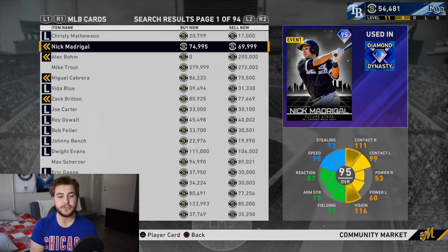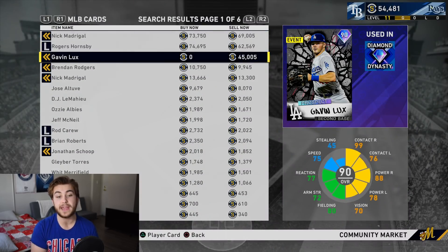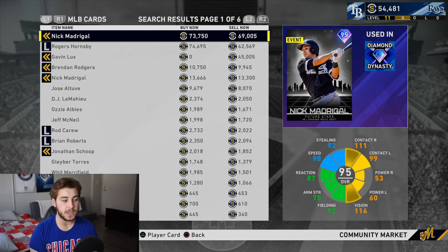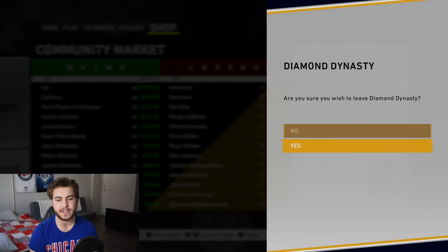Nick Madrigal — how much do I think you should pay for this card? Honestly, I could see him going for 50 to 60k and staying within that window. He is really good. There's not a whole lot of great second basemen you can buy on the market currently — there's Roberto Alomar, and now Gavin Lux is going to be one of them. I like these cards a lot. The only one that isn't great is Logan Gilbert, but he's the lowest overall — you kind of expect that. Bohm, Lux, and Madrigal are all really good cards. This is a great drop; I think they did really, really well.